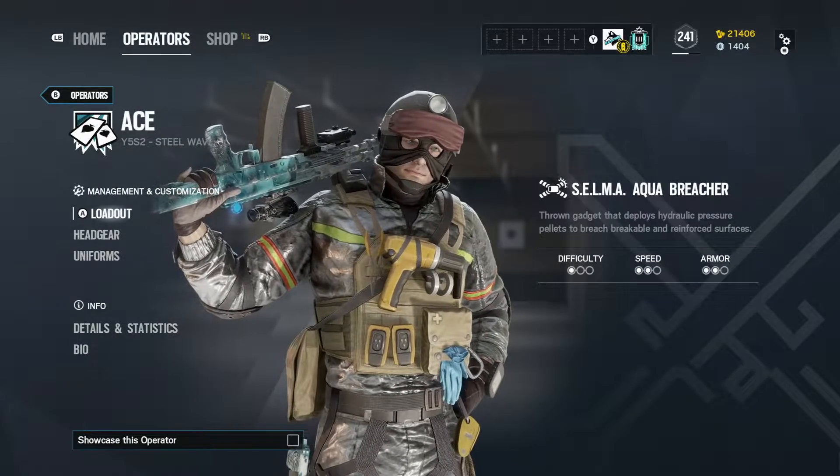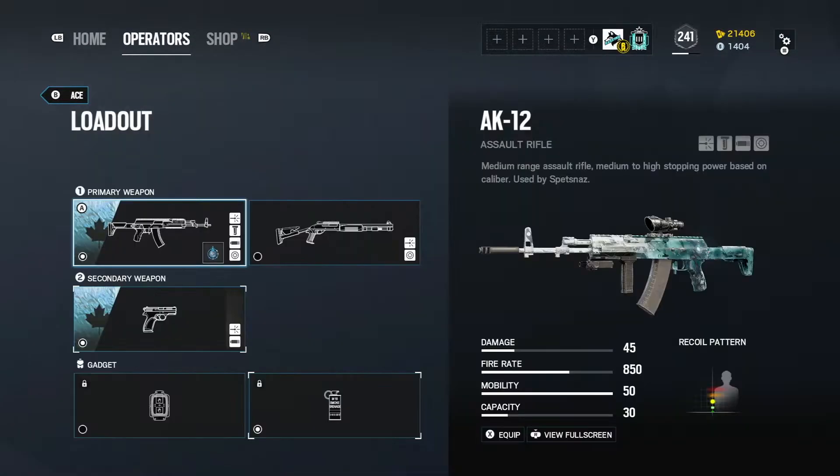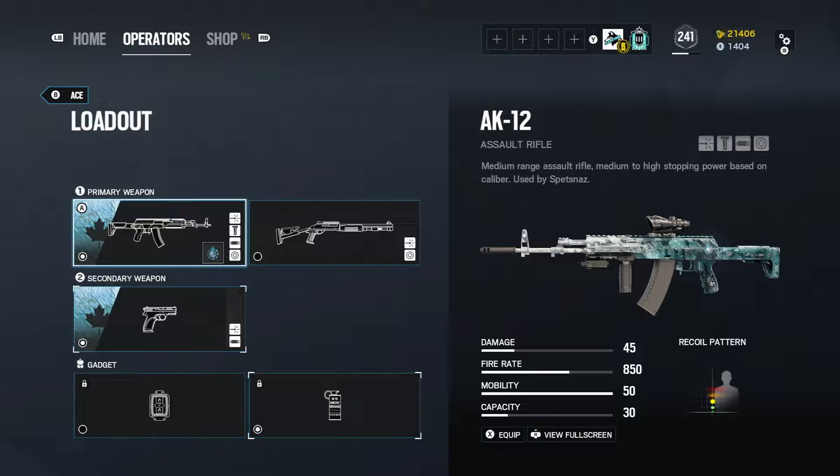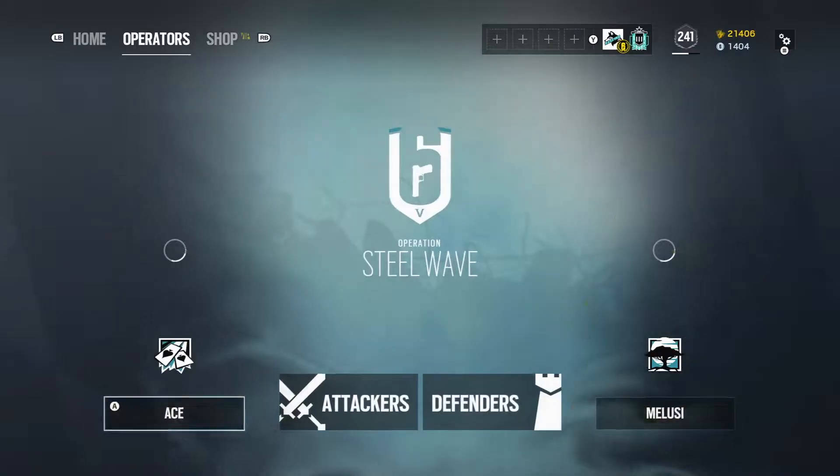But let's get into details. As you can see, I got them all decked out. I got the Black Ice for the AK-12. Here's his loadout — he's got a Breach Charge and Smoke Grenades. That's all for him.